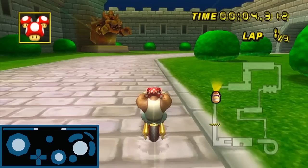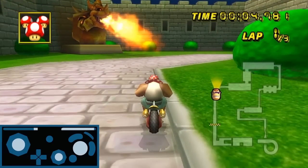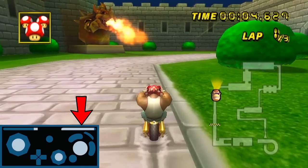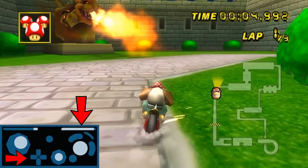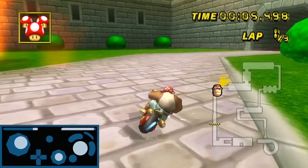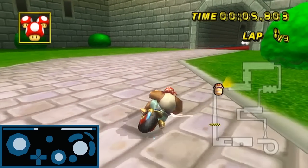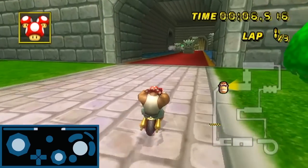When you hop to start your drift, you are airborne for a brief period of time before you hit the pavement and start drifting. Many newer players will turn the direction they want to go and hit the drift button at the same time, which is considerably slower in the majority of circumstances. Instead, you want to hop to start your drift but do not turn right away. Wait until you're about to hit the pavement and then turn the direction you want to go.